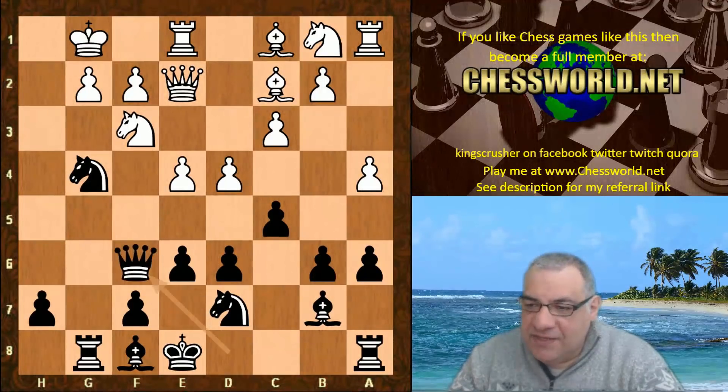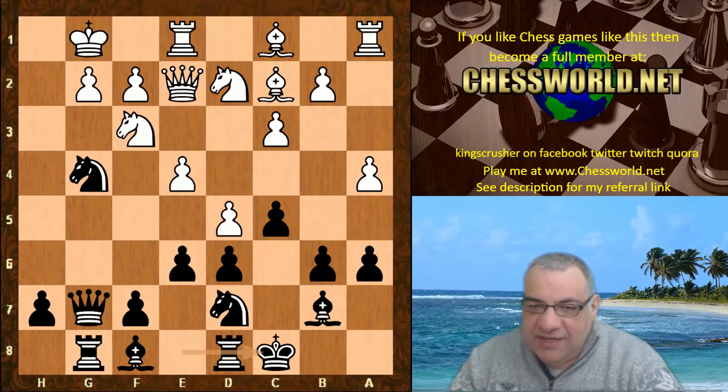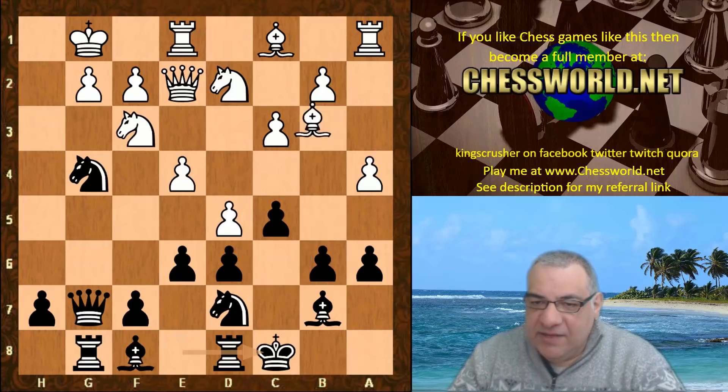Queen f6, Knight bd2, and Queen g7 now. d5 from white, black castles queenside — this is really a great way to play for a win. Early g-file attack, opposite-side castling — Leela is playing like a real attacking player here.